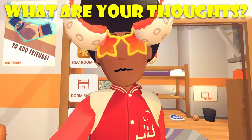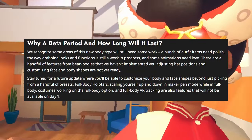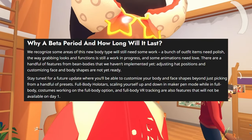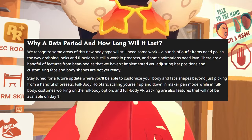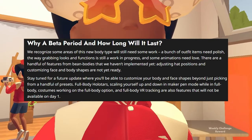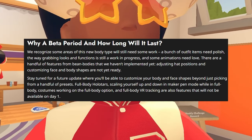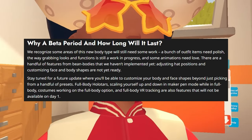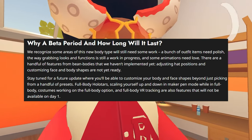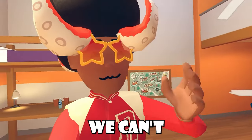Here's how the first few weeks will go: they will roll out access to random groups of level 50 players. If it all goes well, they will roll out to all level 50 players. Rec Room recognizes some areas of this new body type still need work — a bunch of outfit items need polish, grabbing looks and functions is still a work in progress, and some animations need love. Features from Bean Bodies not yet implemented include adjusting hat positions, customizing face and body shapes, full-body avatar scaling in maker pen, customs working on full-body, and full-body VR tracking — these will not be available on day one.